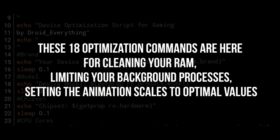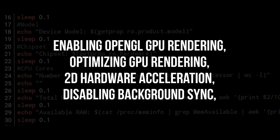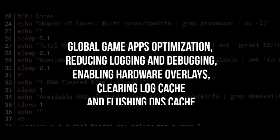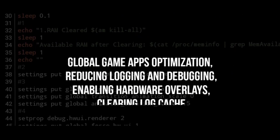These 18 optimization commands are here for cleaning your RAM, limiting your background processes, setting the animation skills to optimal values, enabling OpenGL GPU rendering, optimizing GPU rendering, 2D hardware acceleration, disabling background sync, global game apps optimization, reducing logging and debugging, enabling hardware overlays, clearing log cache, and flushing DNS cache.